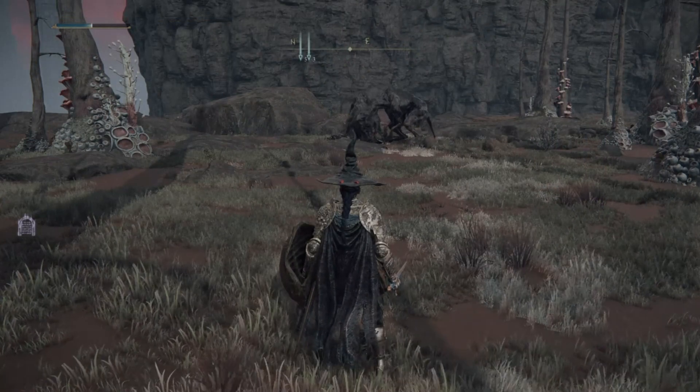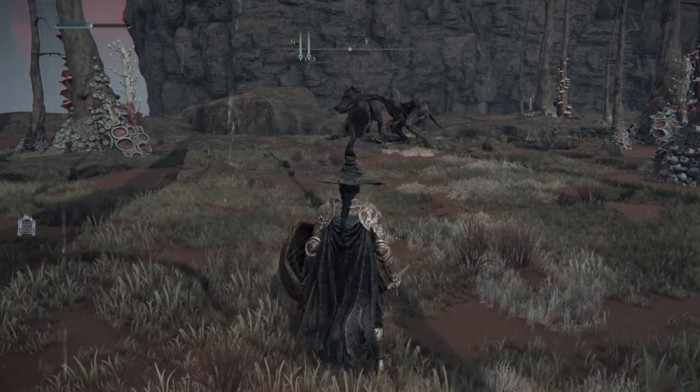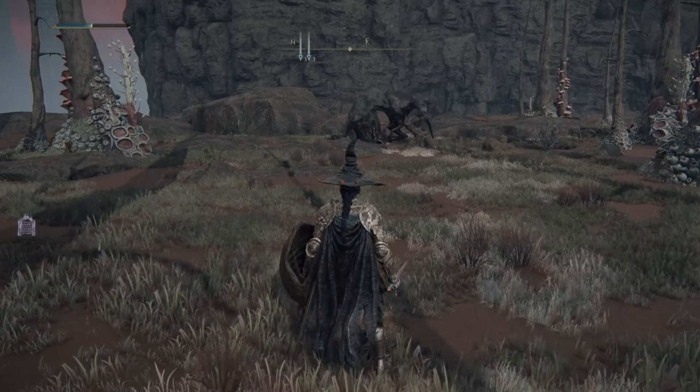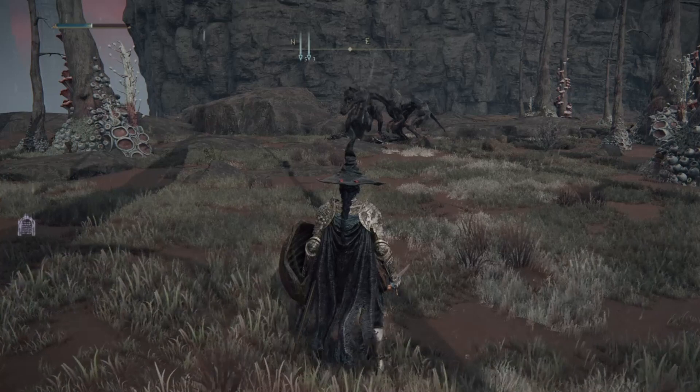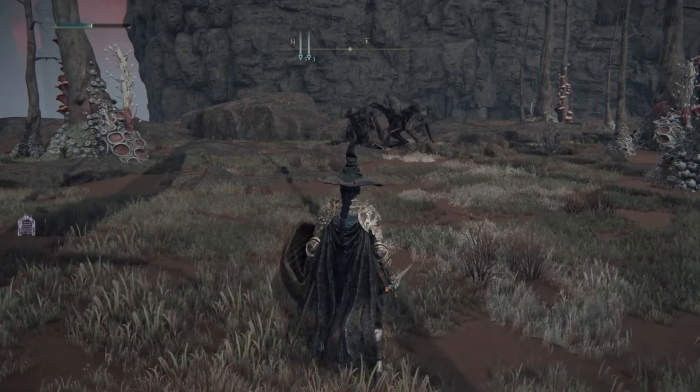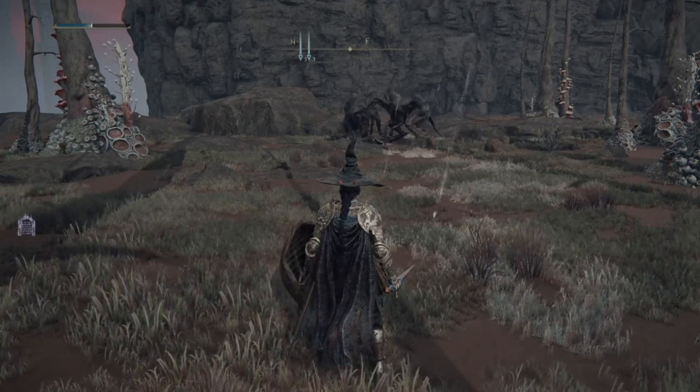The only thing that really sets this creature apart in terms of its silhouette from a theropod dinosaur is the tail. Instead of a big tail that would counterbalance the head, it's got this horrible little shriveled rat tail which, if anything, throws the thing even further off balance and makes it look even more uncanny.